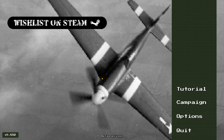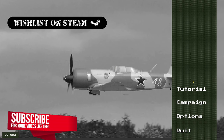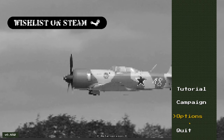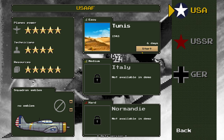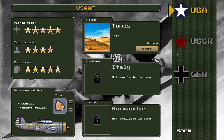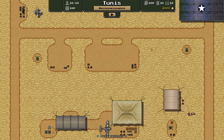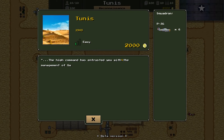Ladies and gentlemen, pilots, captains, and mechanics, welcome to Until the Last Plane. This is a little weird strategy sort of management type game that puts you in control of an airfield and to an extent the actions of your aircraft. It's still a demo thing, so I've played through the tutorial. We're going to jump into the only level that is currently available, which is in Tunis. It's a six-day campaign.